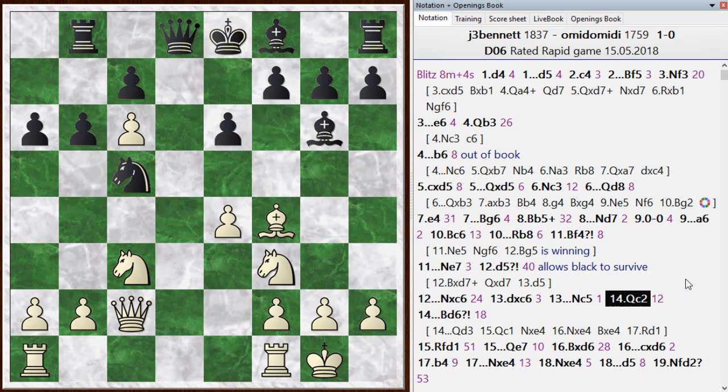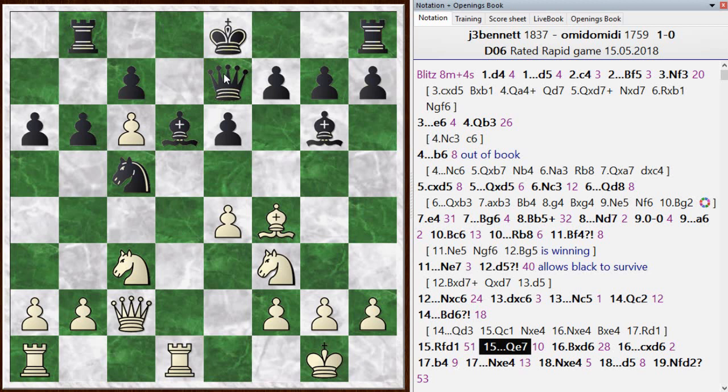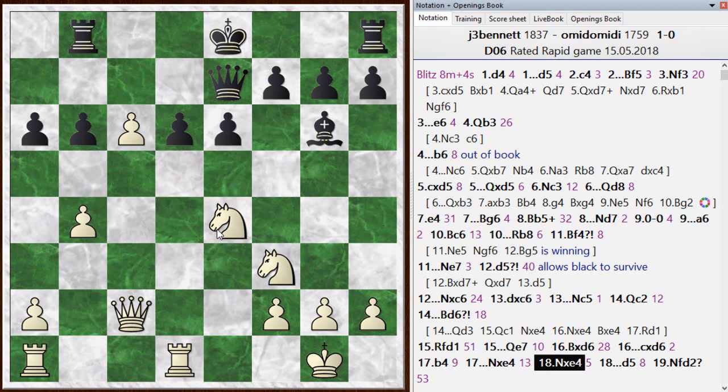Bishop to d6 runs into trouble, and I find the right move — you want to pin that bishop. He goes queen e7 to unpin, and I trade. He takes back with the pawn, so now I have a passed pawn on the c-file. Things are looking up for me again, and I play b4 to kick the knight. This is the correct way to play this. He takes on e4, I take on e4, and then he plays d5.